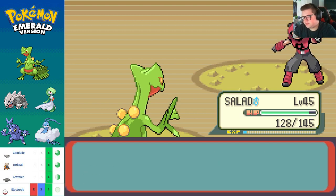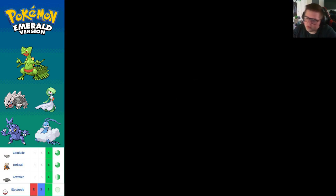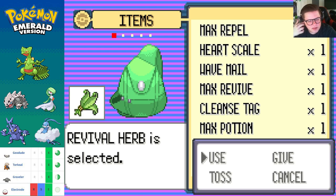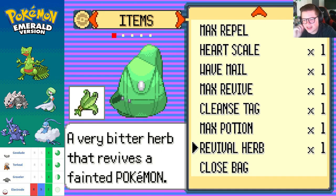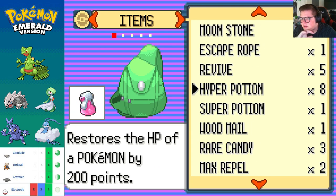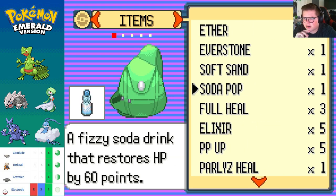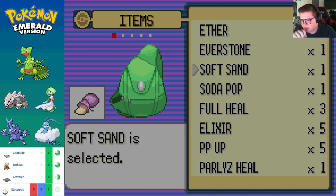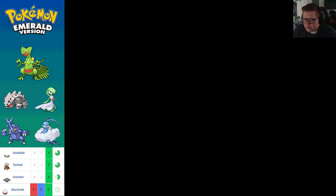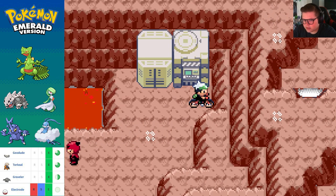I'm having trouble believing this. Max Elixir — my bag is full as usual. Revival Herb. Can I give it to somebody? Nobody here's a Ground type... Soft Sand... you know what, Shovel, just hold this — I don't need you to do anything with it, just hold it for me. Macho Brace, Black Glasses — this doesn't do anything does it? No, okay.